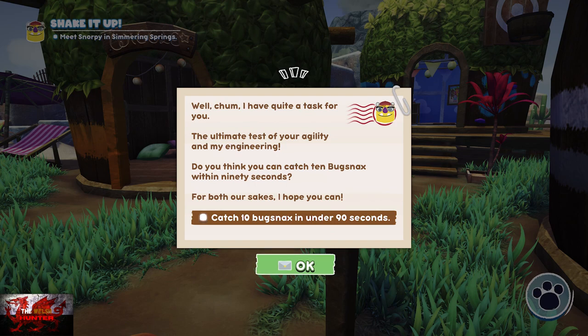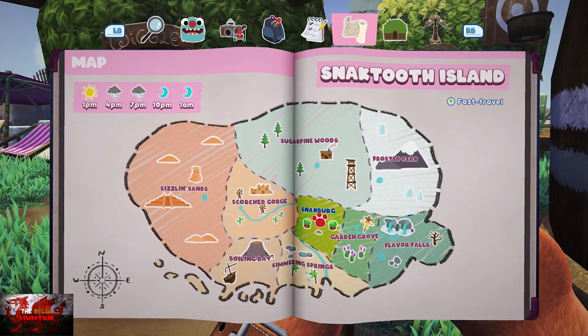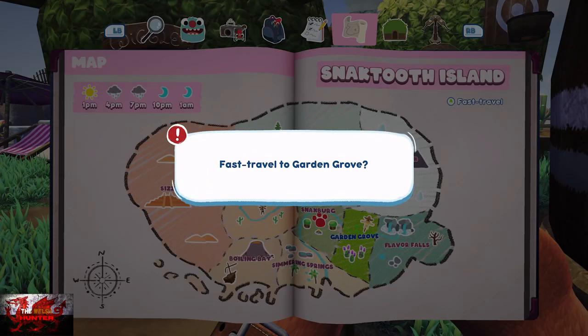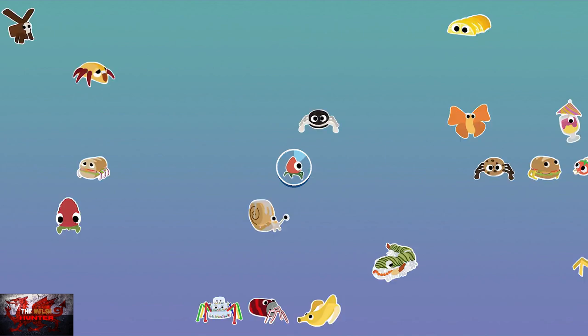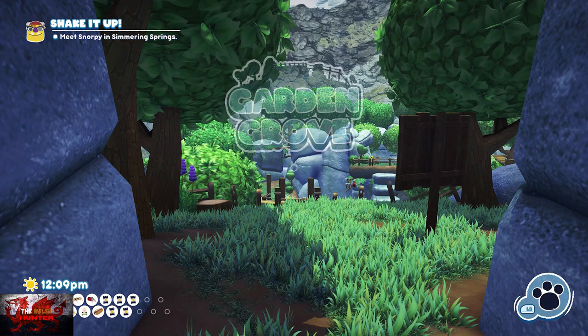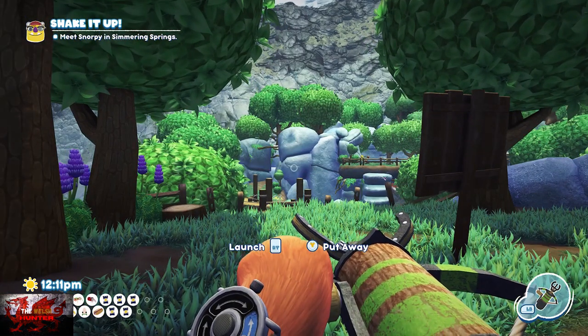Next we can catch 10 bugsnax in under 90 seconds — this time it doesn't have to be different ones, just 10. Back to Garden Grove once again.